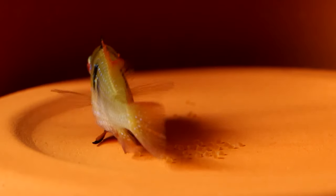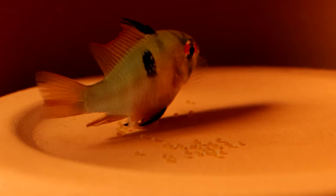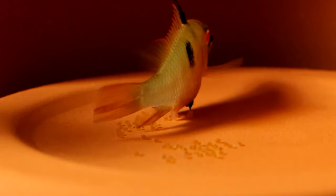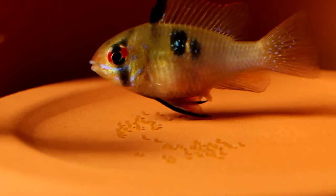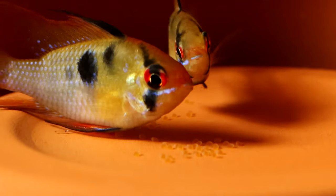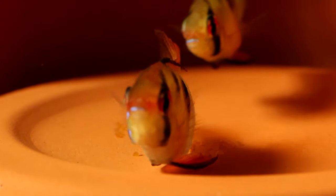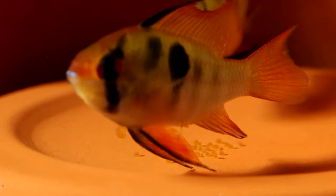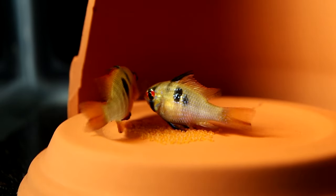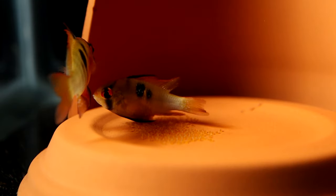I like having them spawn on top of sheltered clay saucers like this because they're easy to move and reorient for artificial hatching. What we see here is the female laying rows of eggs in a fairly dense cluster, followed shortly by the male taking passes over the eggs to fertilize them. In the ram spawns I've watched this usually takes somewhere around 30 minutes, but I like to give them an extra hour or so just to make sure they're really finished. They do tend to start and stop a few times toward the end and every egg counts.